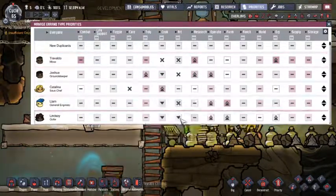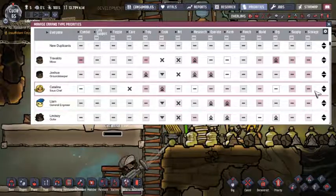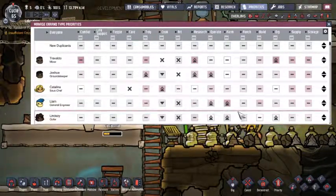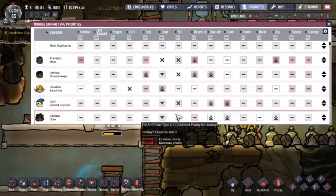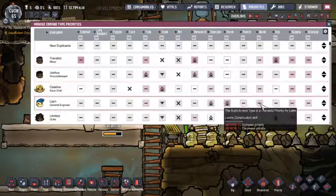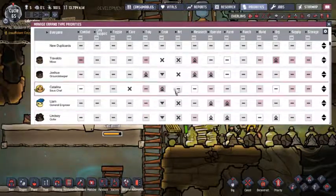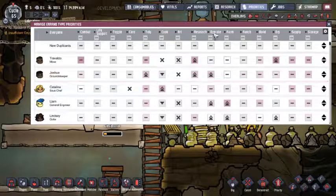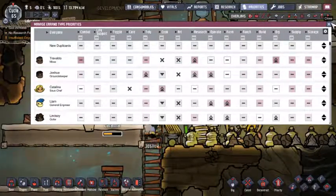Let's actually turn these guys off - don't do it, period. I don't want it, just Catalina for whatever reason. We're actually doing terribly at getting all of our jobs done. Once we get our oxygen up, that will definitely be a good thing to do. I guess we have a lot of operators.